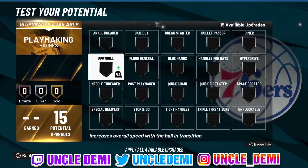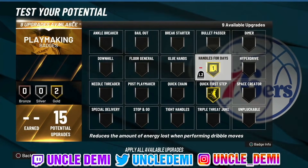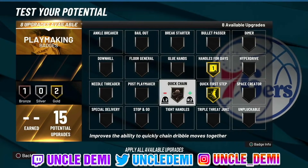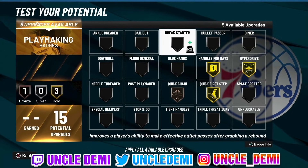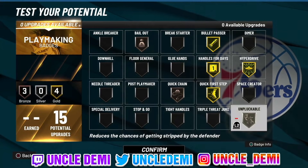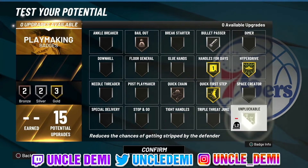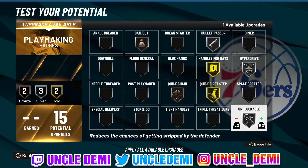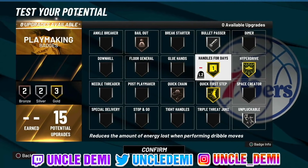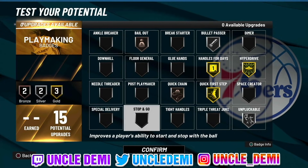On the playmaking side, you want quick first step, handles for days, quick chain on bronze, hyperdrive, bullet passer, bail out, and unpluckable. Those are important ones to have right away. Hyperdrive and quick chain are the really good ones. Stop and go and tight handles are good too — there's a lot to work with. You just need a lot of playmaking badge upgrades to get them all.